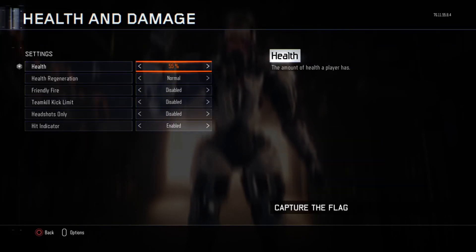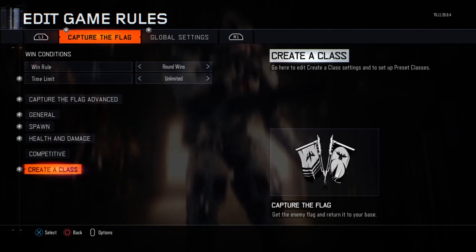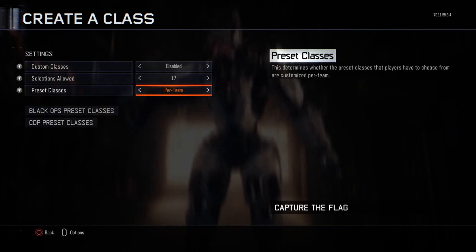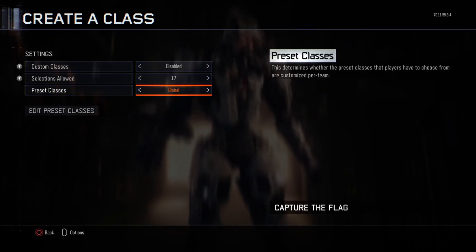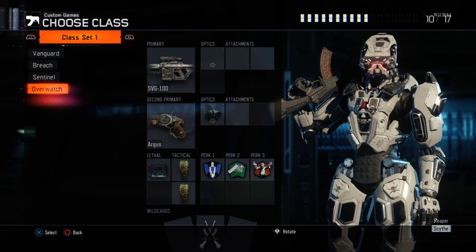Put health to 55 because you won't die, or I guess put it to 30. Just copy down the rules.